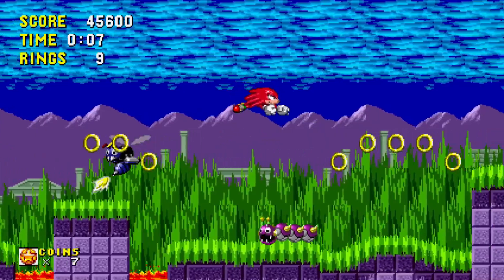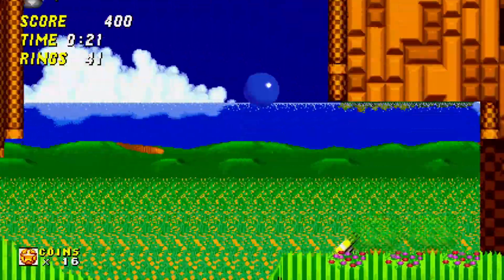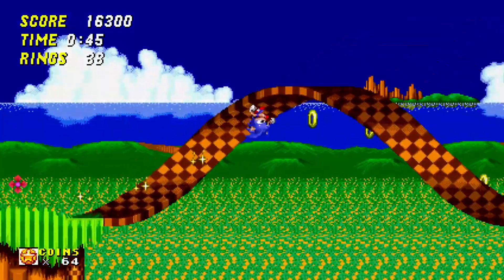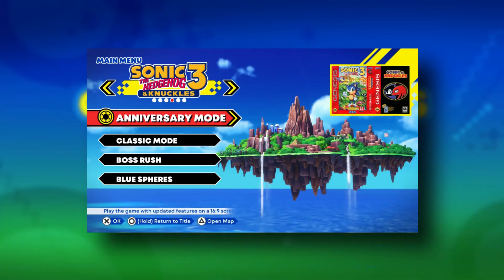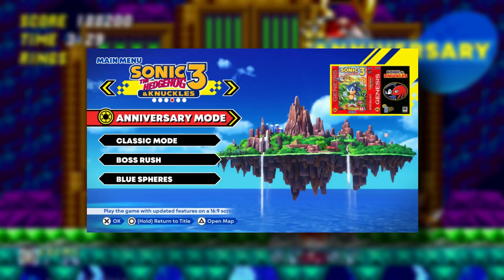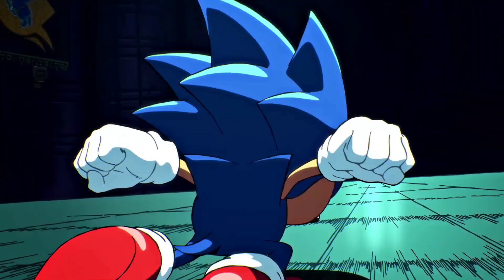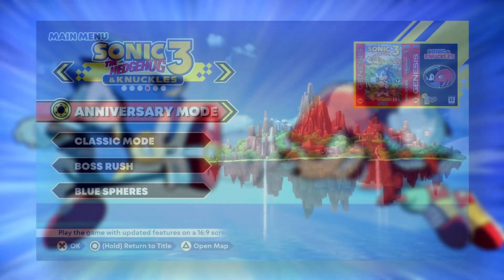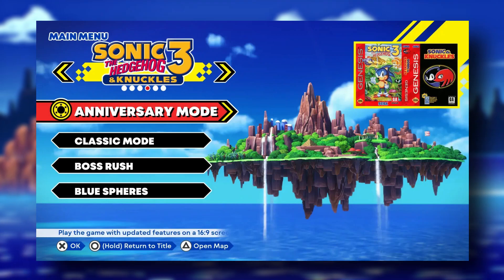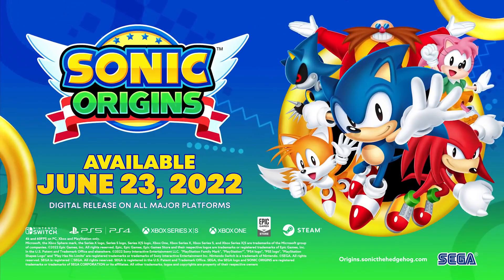Next up we have islands. This wasn't mentioned in the trailer but was subtly mentioned on the website. Basically each game is represented by an island. As you can see here, this is the select screen for Sonic 3 and Knuckles and it shows Angel Island in the background. So each game has its own sort of island, which adds some character to the menus instead of just a selection screen. You may also notice on this screenshot of the Sonic 3 and Knuckles menu there is a boss rush mode, which I think will be available for all the games, though it's not confirmed.